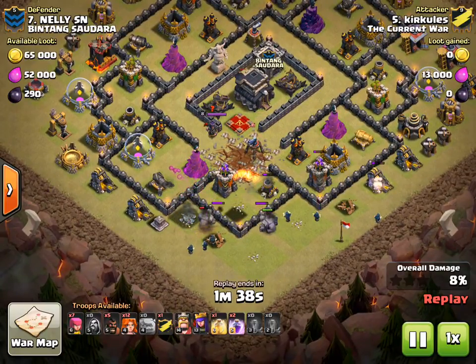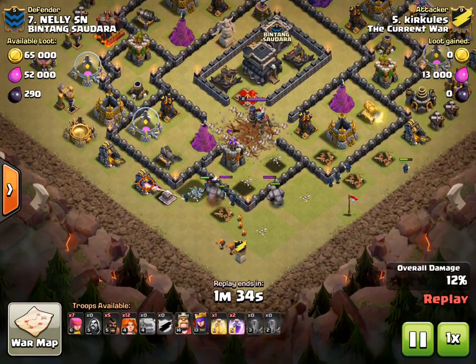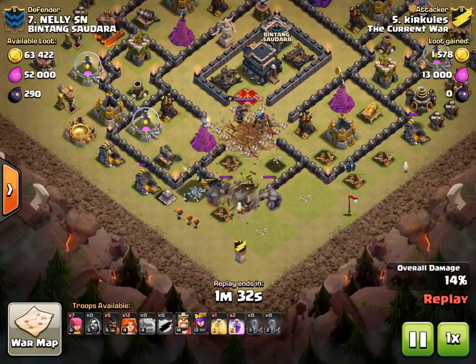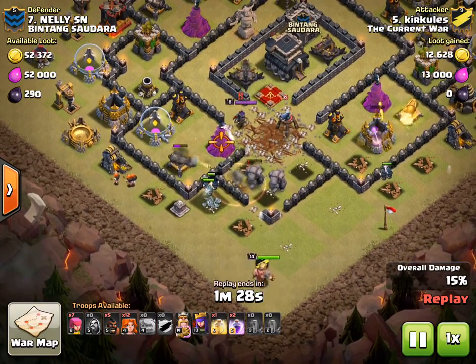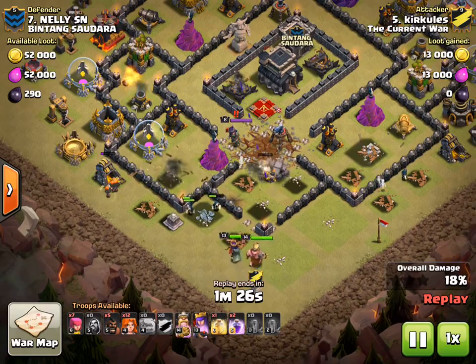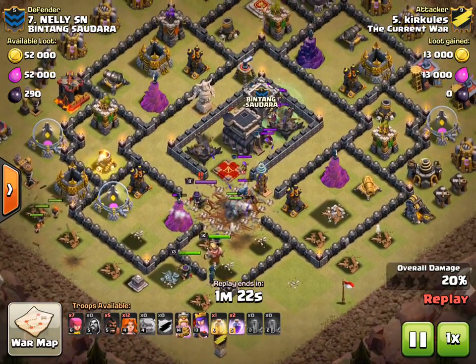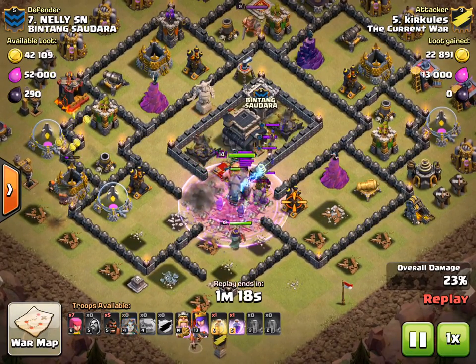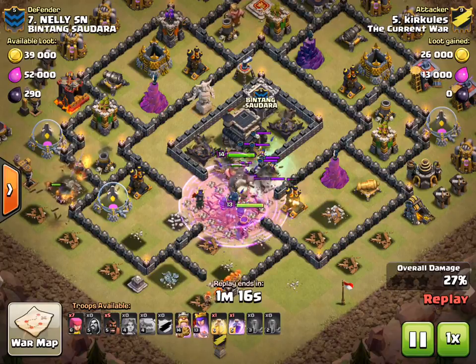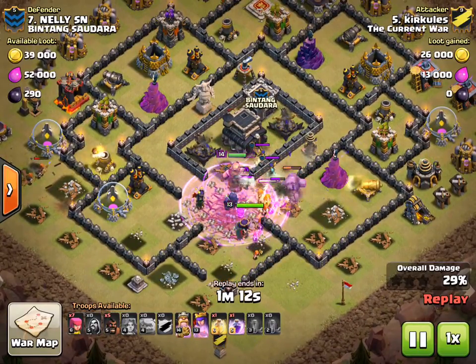He's going to drop his wall breakers as well as three max Valks coming out of the clan castle. Problem is, because that wall is not broken, those Valks are going to go around the outside. The golems are going to go in — we're going to see they're still drawing a lot of fire. He's pathed well, so his heroes are going to go straight in along with those last couple wizards. He does that rage on his kill squad, makes short work of the Queen, with the witches in there.